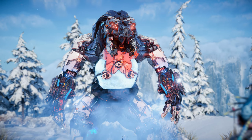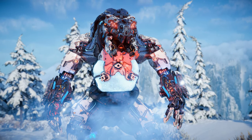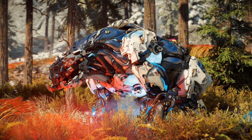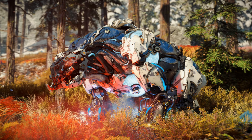The Frostclaw, along with the Fireclaw and Scorcher, were originally introduced in the Frozen Wilds expansion for Horizon Zero Dawn. The Frostclaw was created by the AI Hephaestus at Cauldron Epsilon in an attempt to strengthen his grasp on Firebreak, an old-world geothermal facility in the cut.